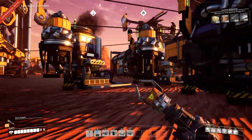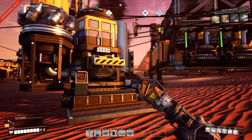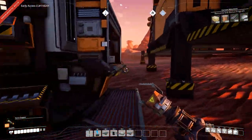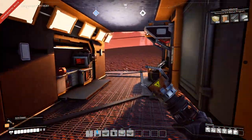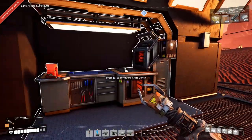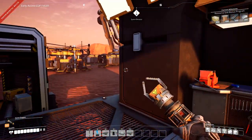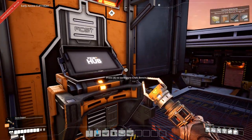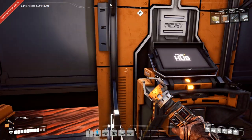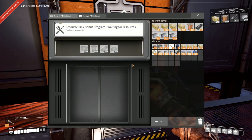Hey there Foxy Gamers and welcome back to Satisfactory. As you can see we had to build another biomass burner here because our factory is starting to get pretty big and we needed some more power. Hopefully we can get to some coal soon so that we can start actually automating our electricity, because it is kind of a pain to have to go to the forest every now and then to collect some trees, wood and leaves to make our biomass stuff.